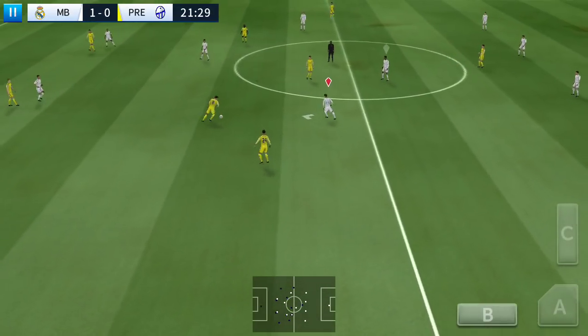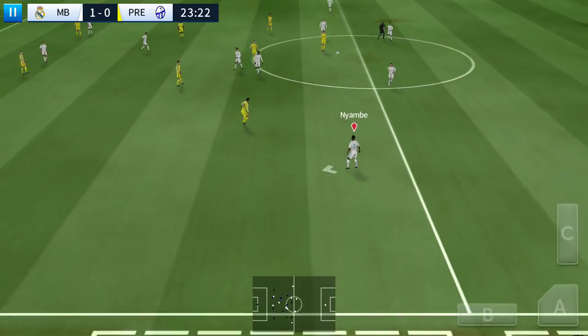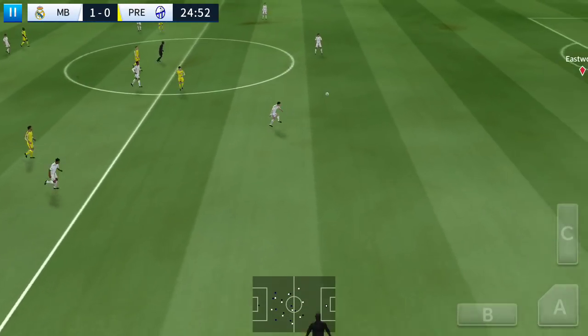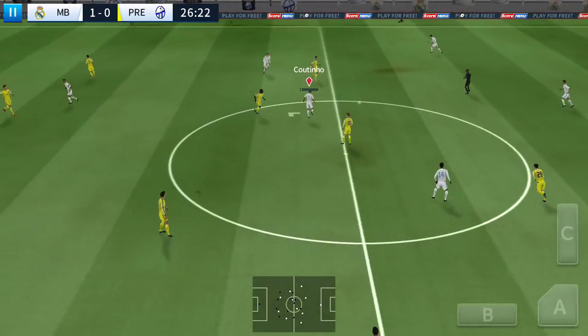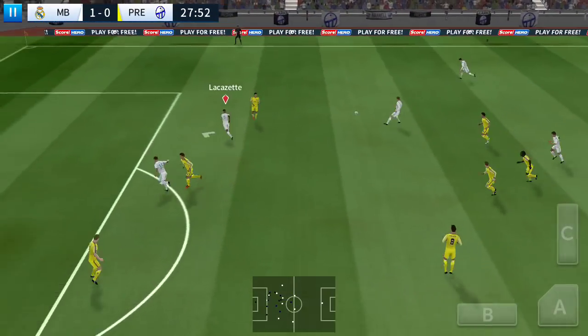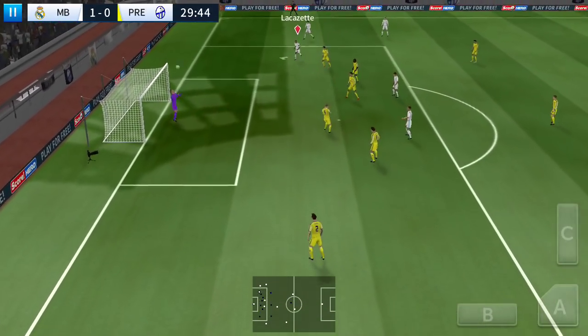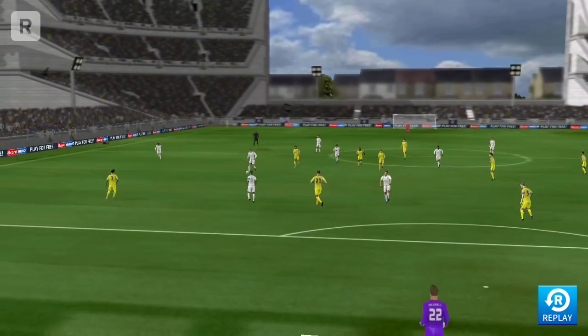He did well to win the ball back. Determined challenge there. This could be costly — back to the keeper. And that's lofted upfield. Now it's Coutinho. Good effort! But that's high and won't trouble the keeper. Let's have a look at that one again.